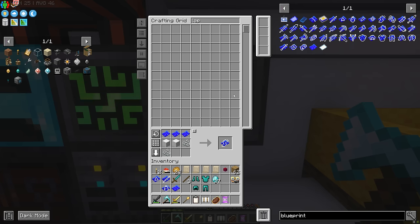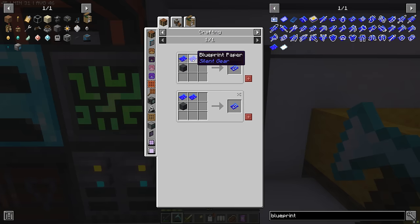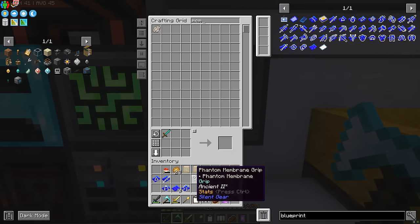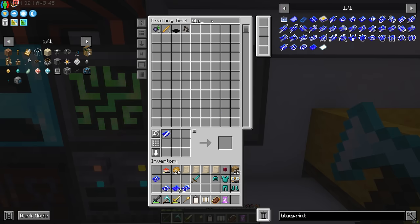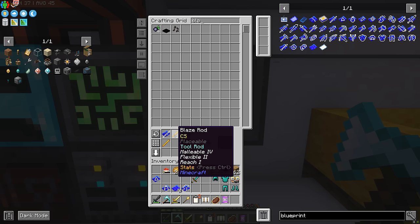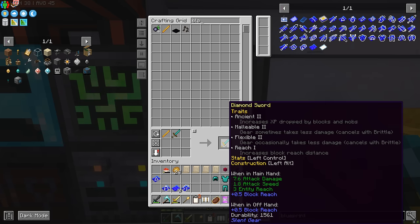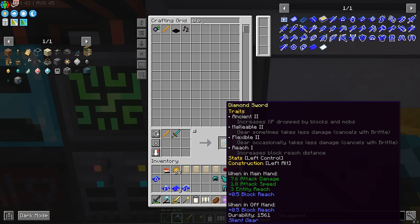There's also a lining we can apply to armor. We're going to make a phantom membrane grip - this gives it Ancient II. We mix this with our sword and bam, it has a phantom membrane grip. There are also blaze rods near the portal - no blueprint needed, you can just put it on the sword by default. That makes the final sword Ancient II, so it gets you more XP dropped by mobs. It's also malleable and flexible so it's less likely to break, plus Reach so we can reach further with it.